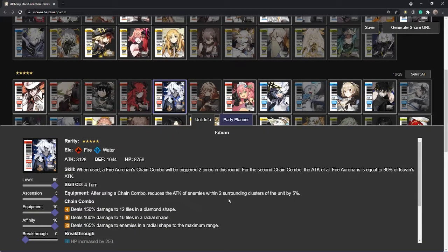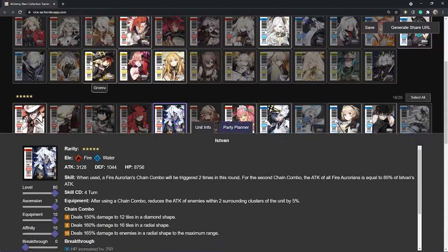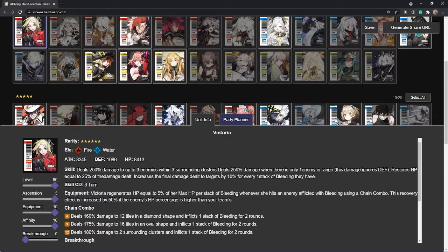The other unit, Von, kind of works like Hydra — he's basically a fire version of Hydra. With his active skill he allows your party members to trigger their chain combo twice, with the second one being less powerful than the first. The very last unit I would want on my team composition is Victoria.